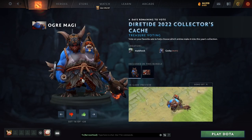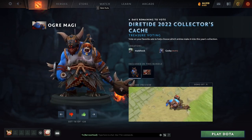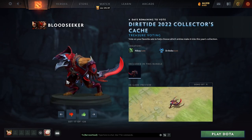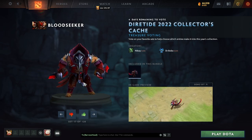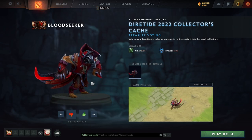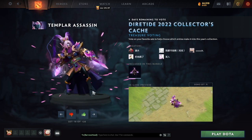Ogre Magi — I wish the characters said their name when they popped up. He's got a little baby dragon on his back. Incredible, very cool. I actually really like this Bloodseeker skin. I do really well in lane on Bloodseeker and then forget how to teamfight — really cool skin, I'm gonna upvote it.